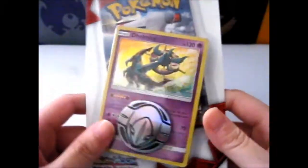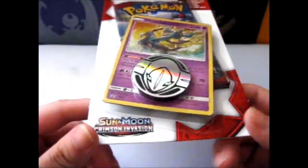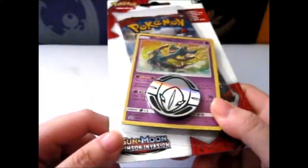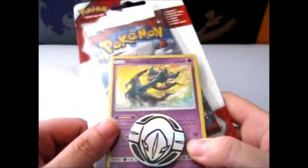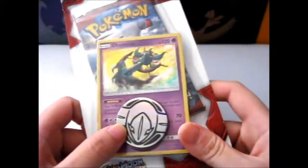Ruth here and this is the other Czech land blister. I think it's after since this was the SM53 promo for Dhelmise here with another Deoxys coin.